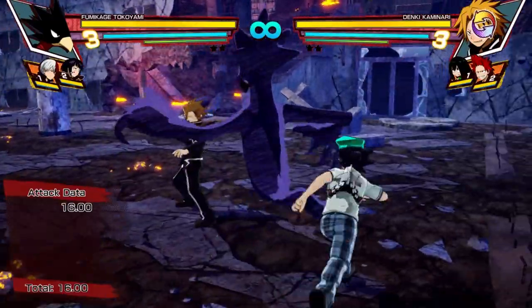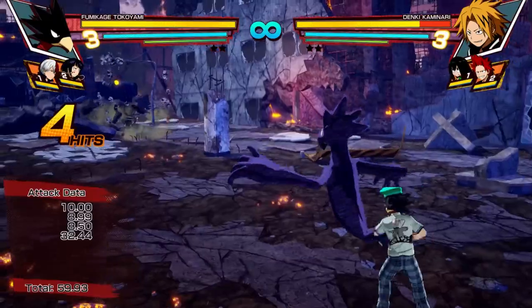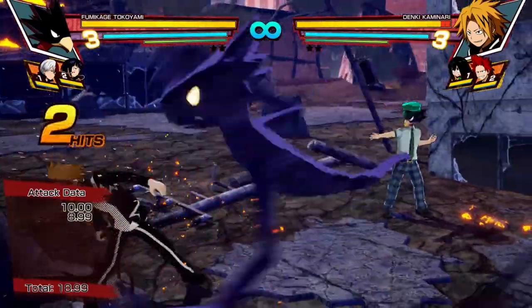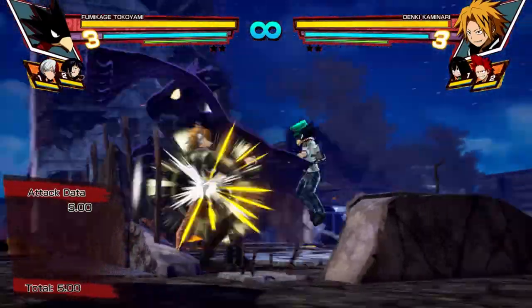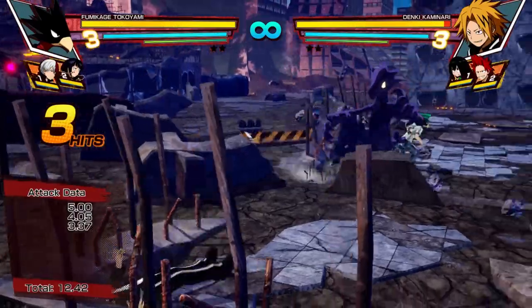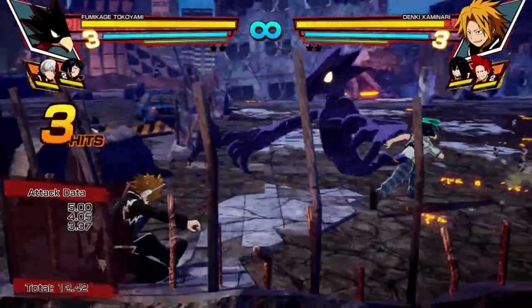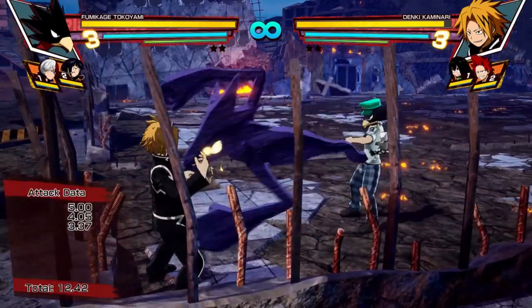Now let's get into Dark Shadow because a lot of people sleep on him. He has his own set of different combos. That is his square combo — a four-hit combo, knocks them away. So then this is his air square. This is also great for pressure — it's a multitude of hits when you charge towards them. It does drag you towards them no matter where you're at, so be careful with that against people that zone.